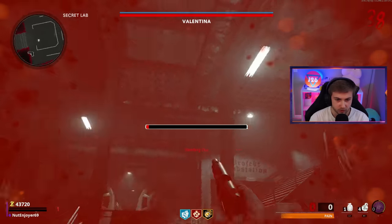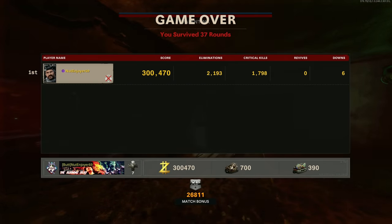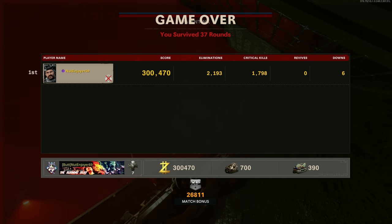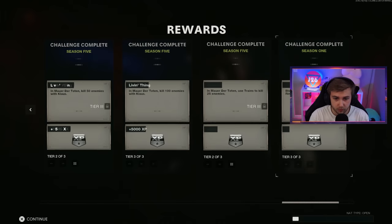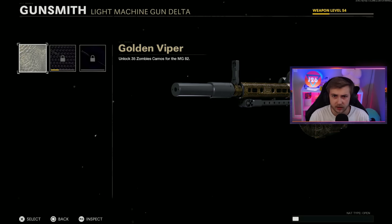What's with me trying to get camos during easter eggs and just failing them? That's fucked up. Well, here are our final stats - we got 2193 eliminations, 1798 crits, zero revives, and six downs. Maybe we should try to speed run this back real quick, but most important of all we did get Gold Viper. I actually got it - let's run this one back.